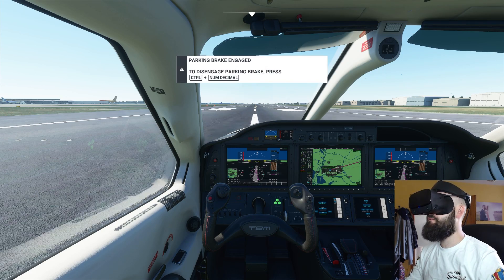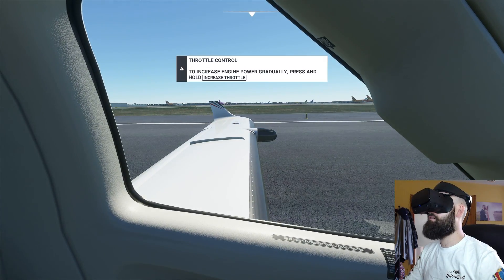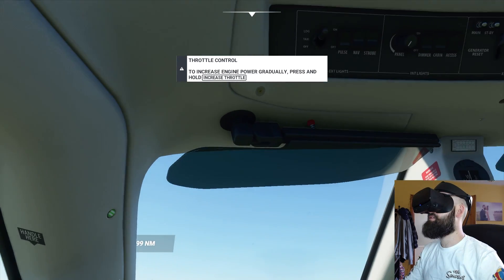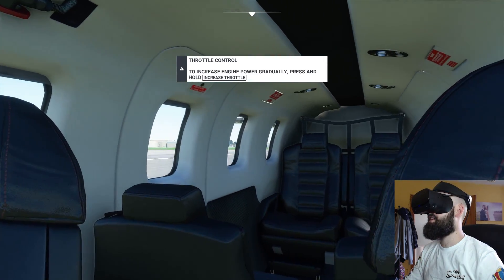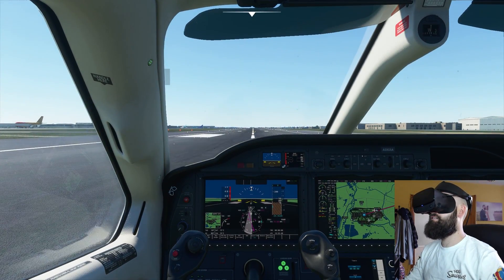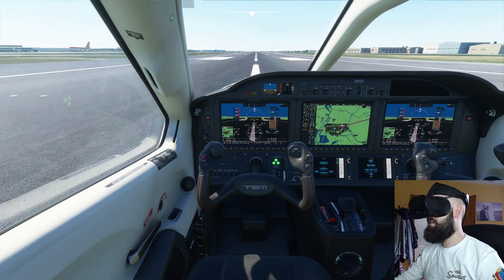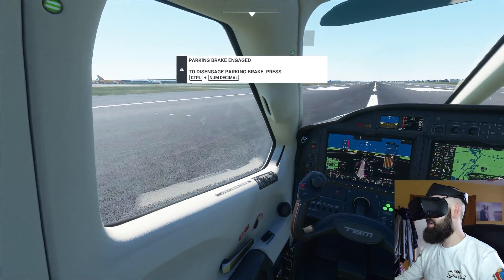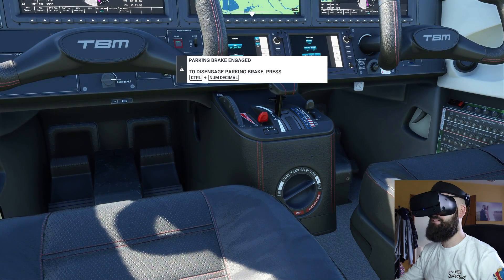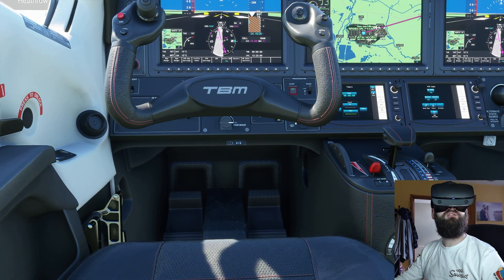I want to be able to look out that window. If you hit Control and use the mouse keys you can look out your windows, look up at your sun visor, and look back at the chairs. I just want to get in the air and see what I'm working with. I need to release the brake — disengage parking brake. I think it's under the steering wheel... there it is! I can see it — park brake. Let's take that off.